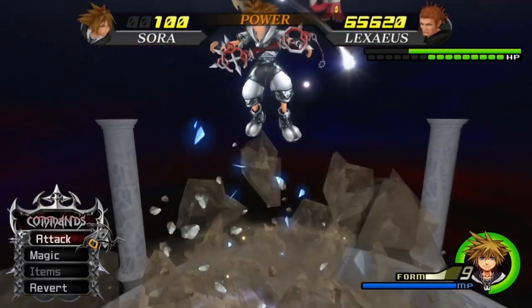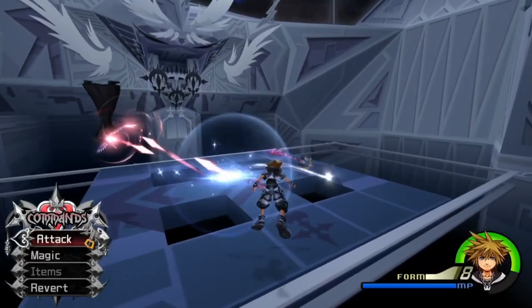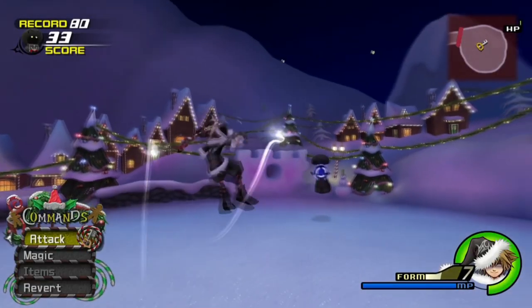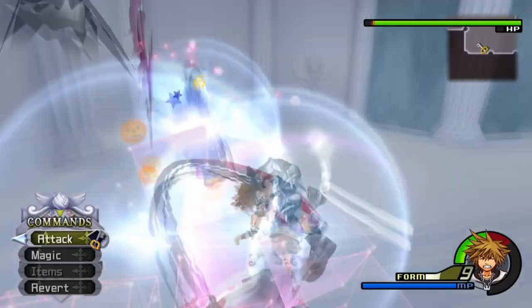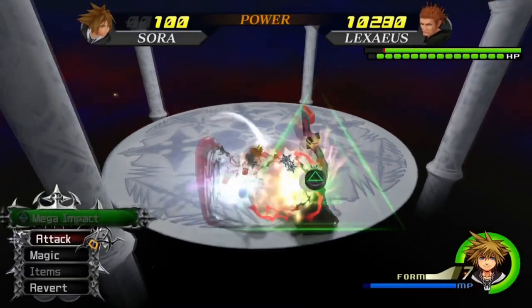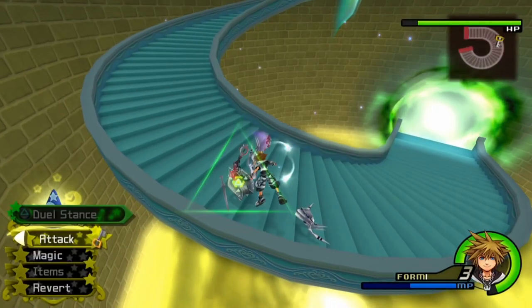Sora's Keyblades are constantly moving whenever he glides, essentially giving him infinite parry frames. Many attacks can be blocked this way, and it's also an effective strategy to deal with Mushroom number 2 in Christmas Town. Note that the previously mentioned moves, such as the jump or the item throw, also have plenty of parry frames and can be used to avoid and block attacks.